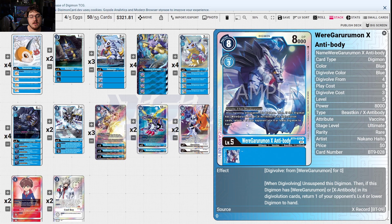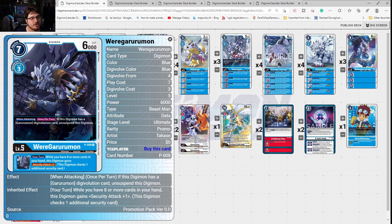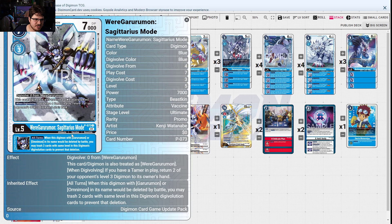WereGarurumon X Antibody — unsuspend this digimon, then if this digimon has WereGarurumon or X Antibody in its digi-evolution cards, return one of your opponent's level four or lower digimon to their hand. WereGarurumon when attacking — if this digimon has Garurumon as digi-evolution sources, unsuspend this digimon. While you have eight or more cards in your hand, this digimon gains Security +1. Once you get to MetalGarurumon X Antibody, you're just going to keep checking security and making your opponent have a bad day.